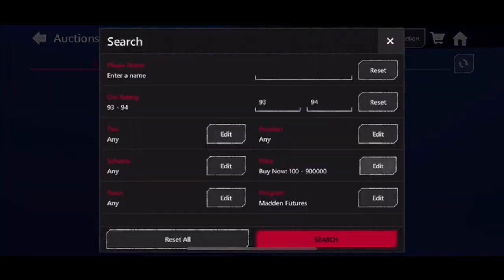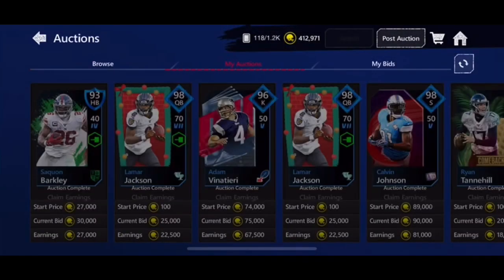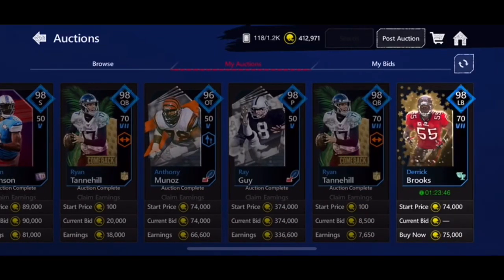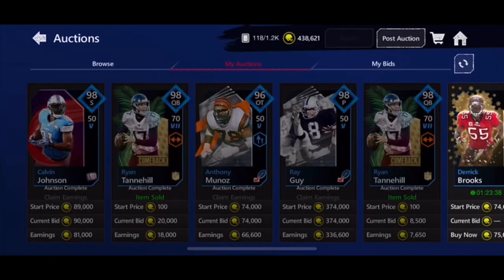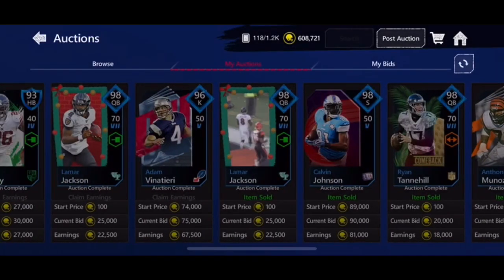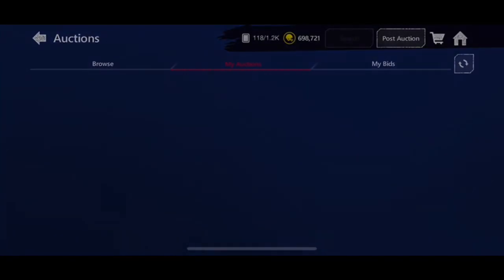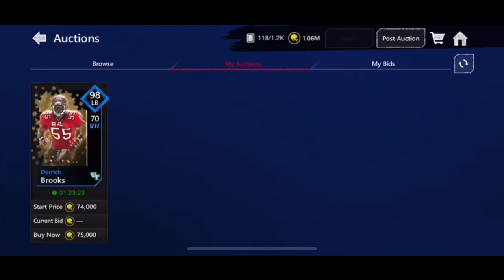There are barely any up. You could sell these pretty easily for 700k. If you get one of the 90s — certainly 91s — you can sell them for 400k. That's a good coin method, guys. A lot of things sold. Tannehill — one was awful, the second did better. Munoz — profit, profit. We made some on a few, and this is the big one: Ray Guy, gets us over a million coins.